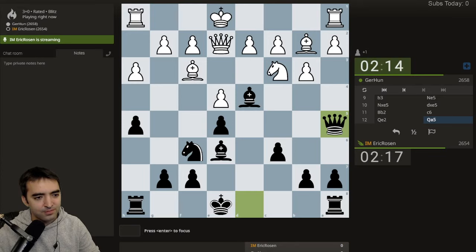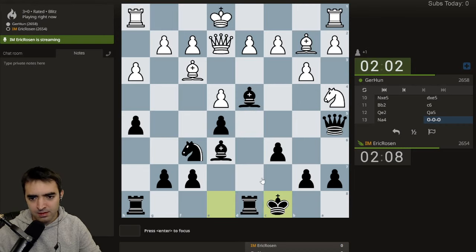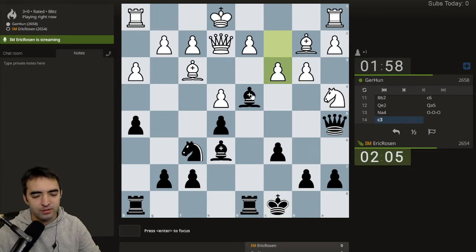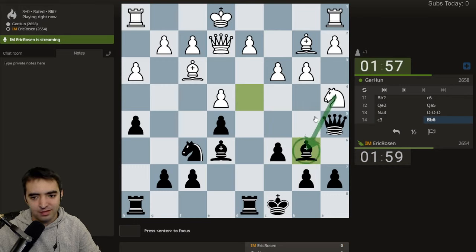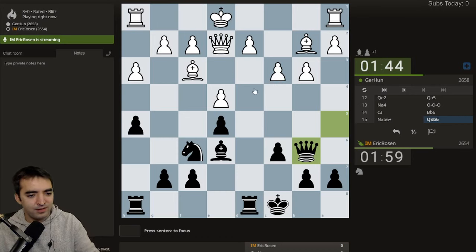Queen a5 looks nice — I'm down the pawn but I have compensation. I'll read chats more thoroughly after this game. This is my warm-up for the stream, allowing the bishop trade. I think there's still some compensation here; c3 is a good move though. I have to allow the bishop-for-knight trade. I'm clearly worse here — down the pawn, white has the bishop pair — but I have hope.